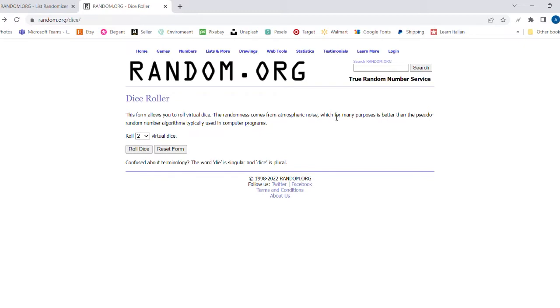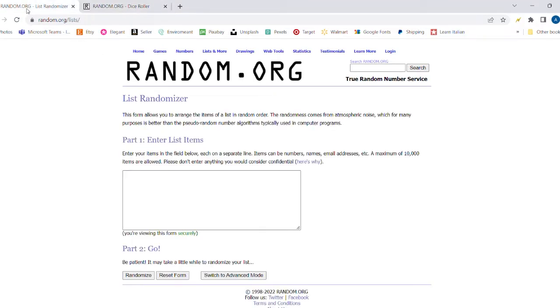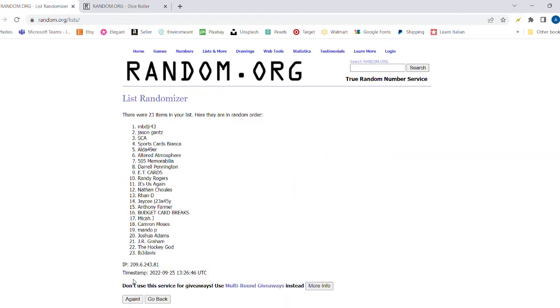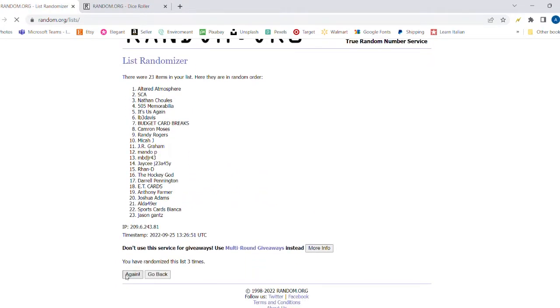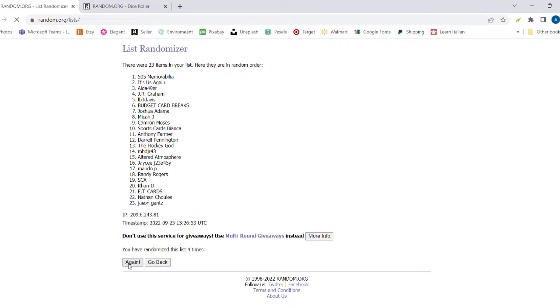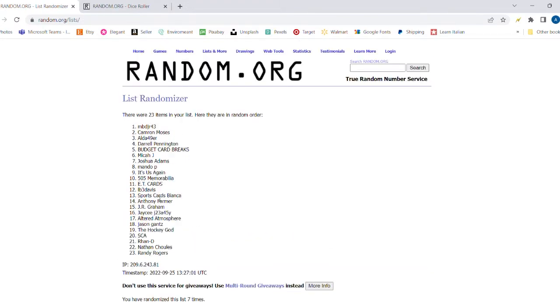We'll do a quick randomization here. So let's roll the dice and we'll roll it eight times. We'll go over here to the random list, and I'm going to put all 23 people in. And the winner is LB3 Davis. Congratulations.